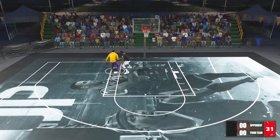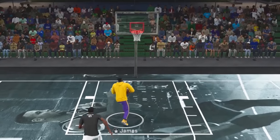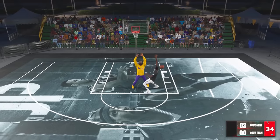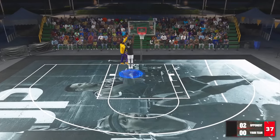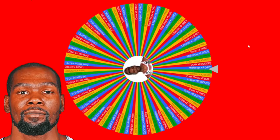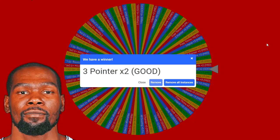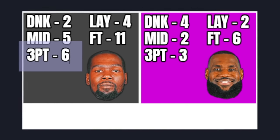LeBron trying to drive, hop-stepping, big body in him — LeBron blowing right by Durant. Durant trying to make something — it's already 3-0, LeBron's won every 1v1 but is still losing in the actual game by 20. LeBron gets free throw plus two — now his free throws are worth six points. And Durant gets three-pointer times two — you cannot get luckier than what Durant is right now. His threes are worth six points a pop.